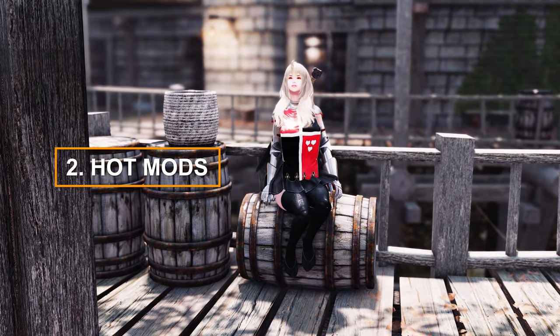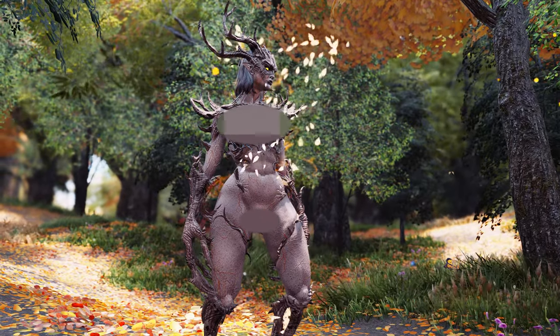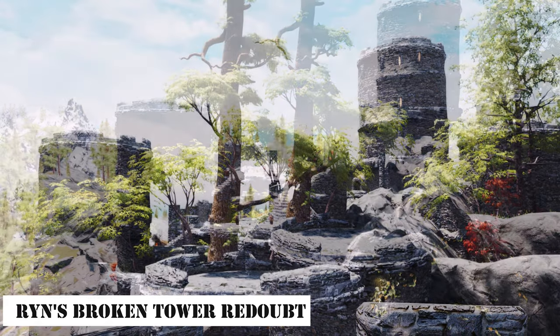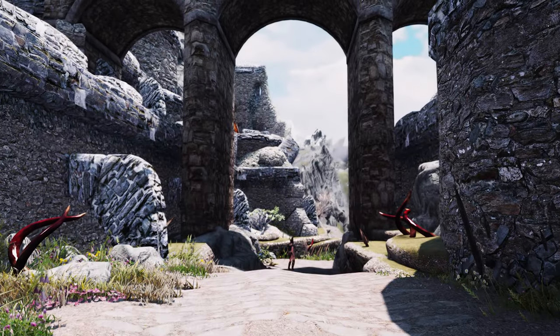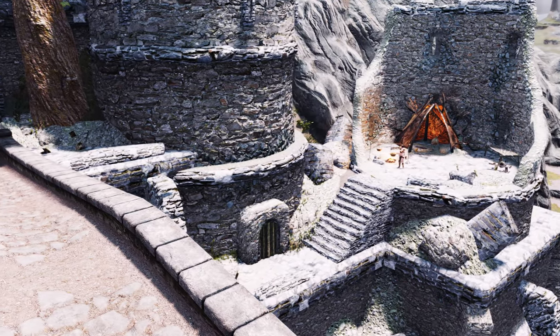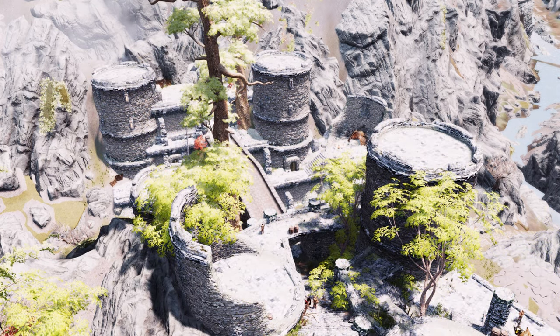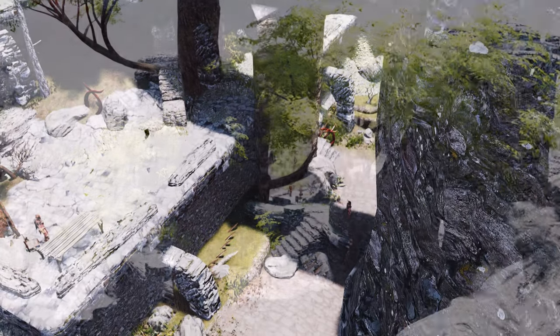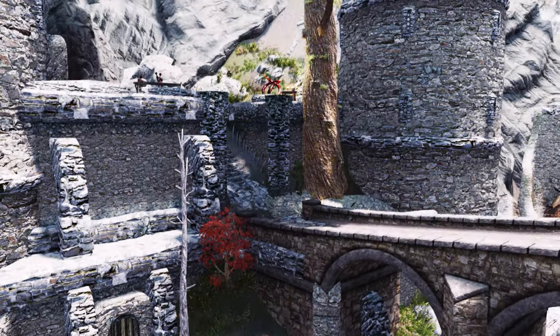Now introducing our spotlight on the latest mods from Nexus — we've selected a few noteworthy ones, so be sure to watch until the end. First up is Rin's Broken Tower Redoubt. This mod is part of Rin's Skyrim project, which aims to enrich Skyrim's world with intricate and engaging details. It extensively enhances the exterior of the previously somewhat lackluster Broken Tower Redoubt fortress, adding new locations and foes for a more challenging and enjoyable adventure. Experience the revitalized Broken Tower Redoubt by Rin, and breathe new life into Skyrim.